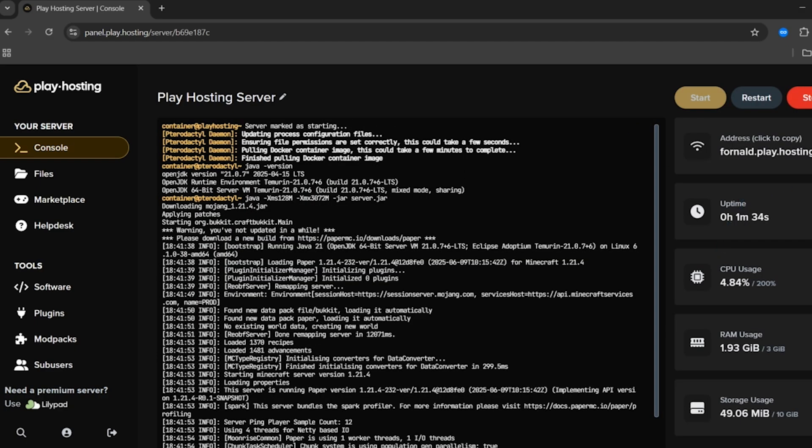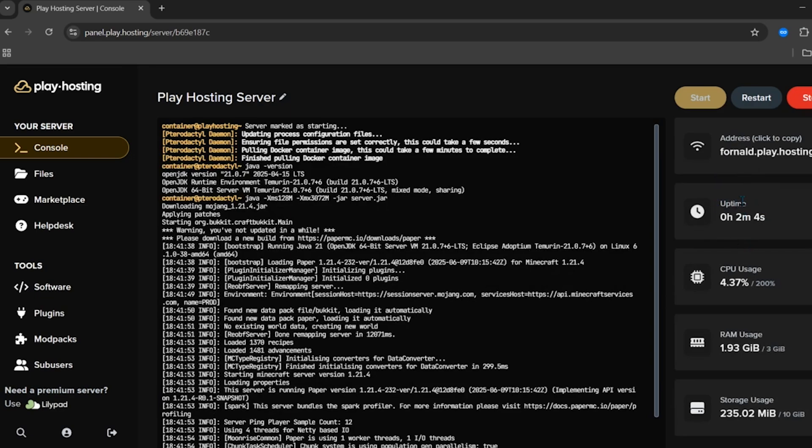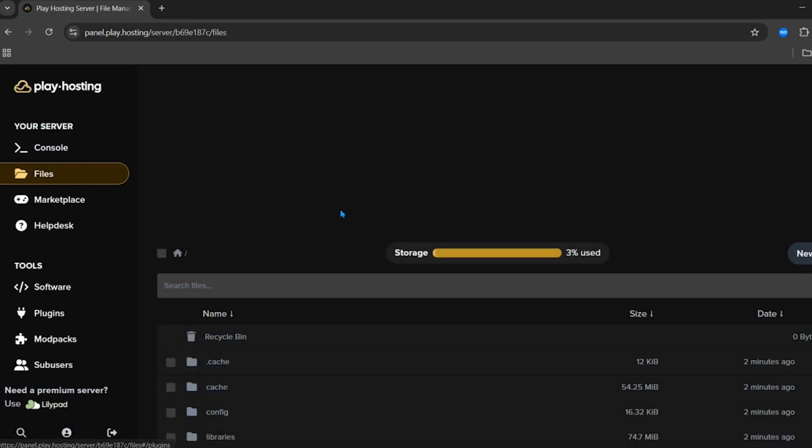The server is now being started, so just wait a few seconds. The server is now started. You can also restart your server from here and you can also stop your server from here. This is going to be the main IP of your server — just click on it to copy the IP. You can also see a lot of information for your server here.